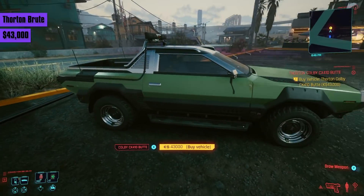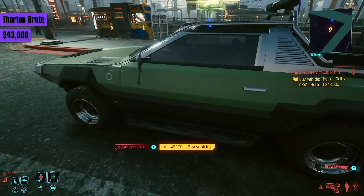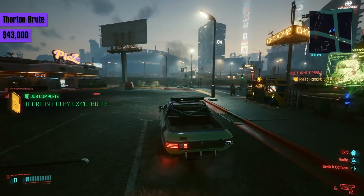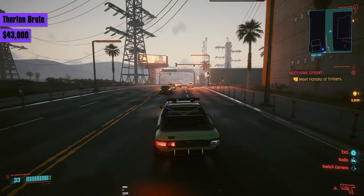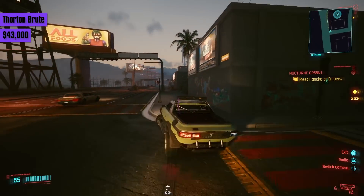For a whopping 43,000 eddies, you can buy the Thornton Colby Brute. You'd expect for that price it would smash the Archer Quartz, but in fact it's slower than the Mejia Supran van — accelerating slower, handling worse, and reaching a max speed of around 137. Stay away from this one.